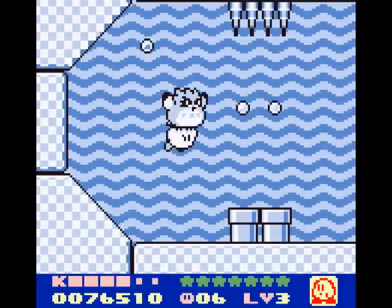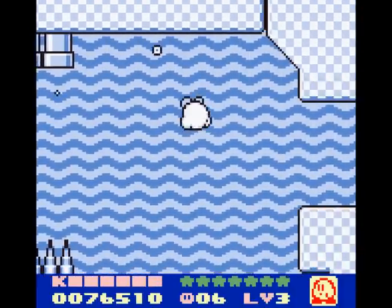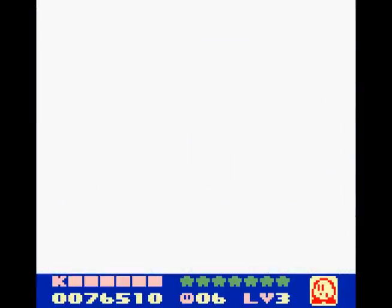I don't think Koo is going to be any help to us in here, so I'll just get rid of him. You can hit select to get rid of your animal friend at any time. And you can see Kirby can blow bubbles underwater, but he can't get through those water currents!